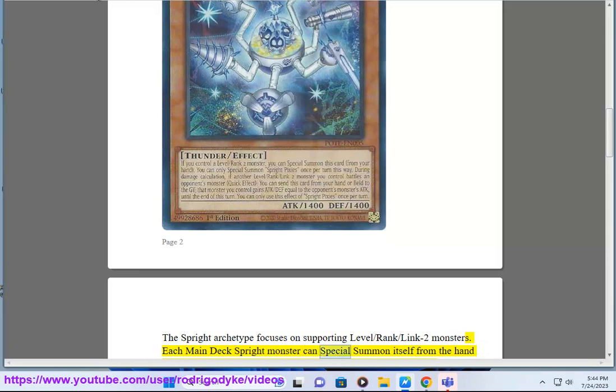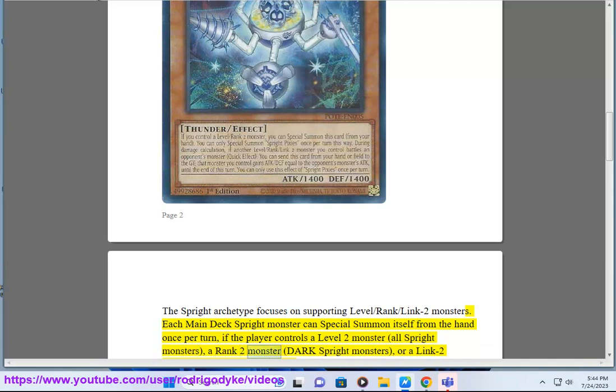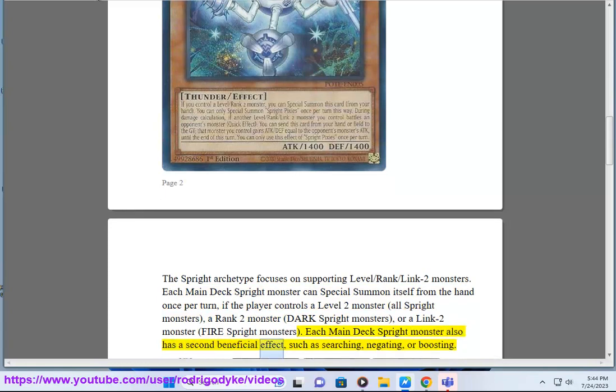Each main deck Sprite monster can special summon itself from the hand once per turn if the player controls a level-2 monster — for all Sprite monsters — a rank-2 monster for dark Sprite monsters, or a link-2 monster for fire Sprite monsters. Each main deck Sprite monster also has a second beneficial effect, such as searching, negating, or boosting.